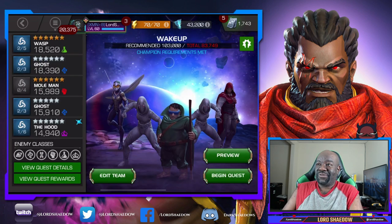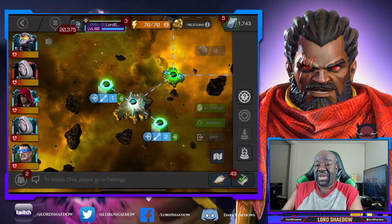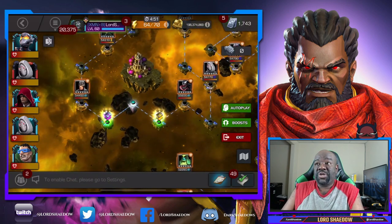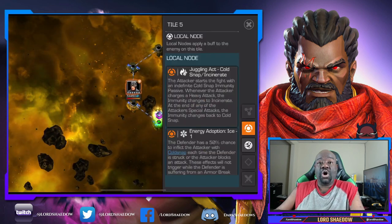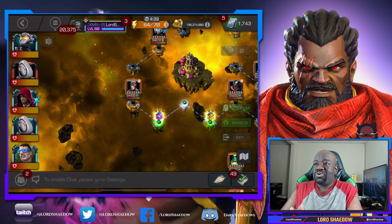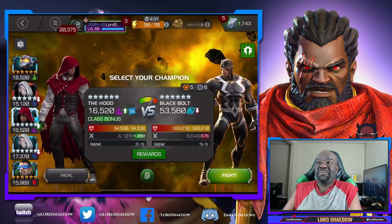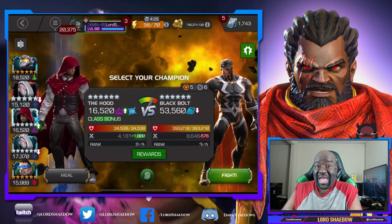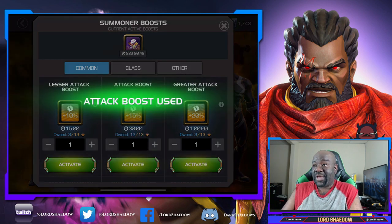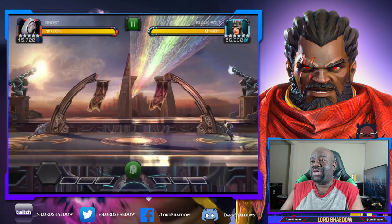This is the team I'm going in with. I've already looked over the paths and chosen what I consider the easiest path. Now, the easiest path depends on your roster and your skills, so look over all the paths. Generally speaking, the energy adoption paths are the easiest to cheese. What I mean by cheese is that if you have the right counters — like Ghost, Havoc, or Kingpin — you can really destroy that path.